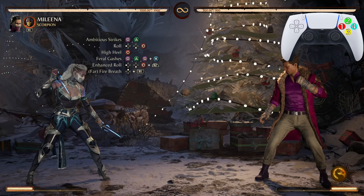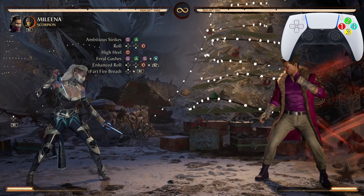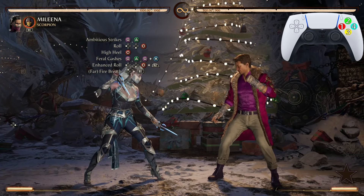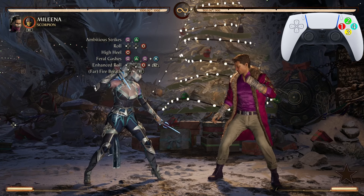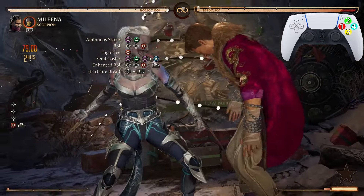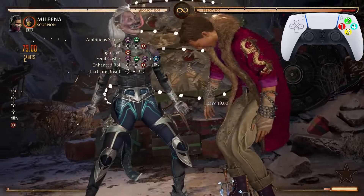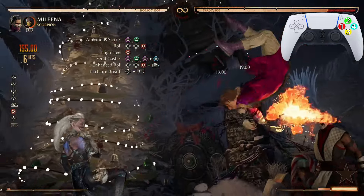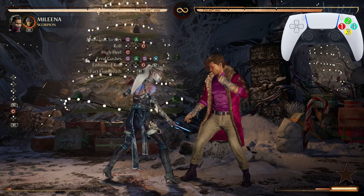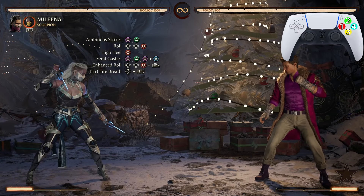After that enhanced roll, we want to hit him with Far Fire Breath — Scorpion's up cameo. Don't worry, it will not make us jump during the combo. You want to press Far Fire Breath right before that third hit. You can do it right before or at the exact same time — both will work.